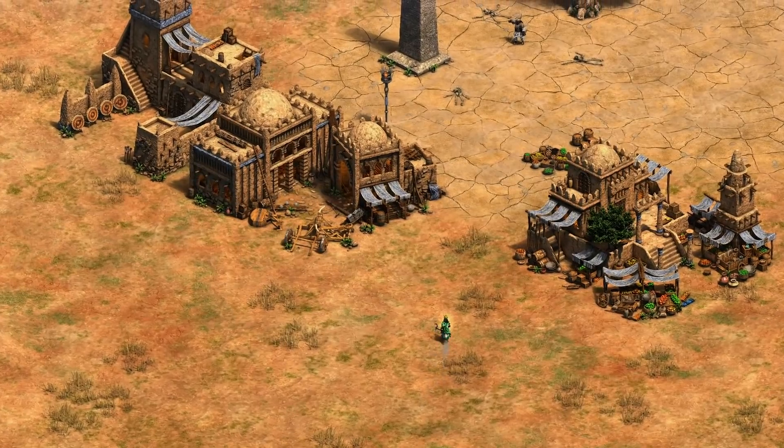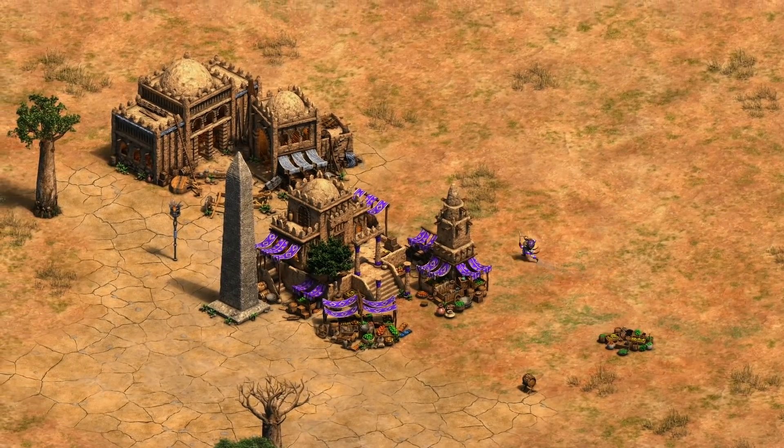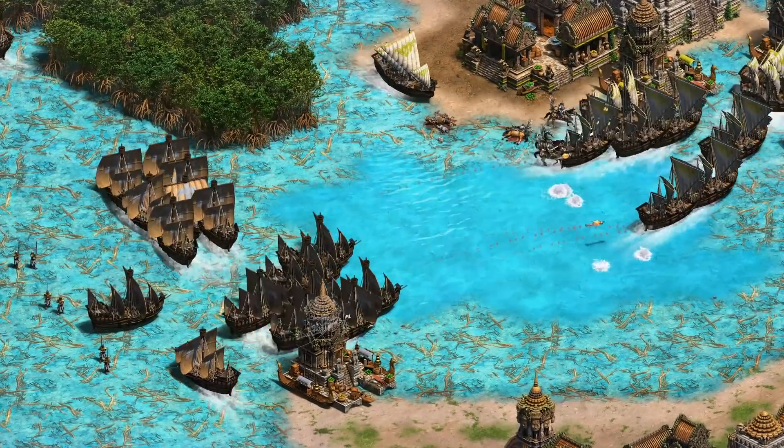Your base resources generate at a speed of one resource per four seconds. Controlling supply buildings will increase your resource generation by one resource every four seconds per supply building controlled. The more supply buildings you control, the faster your resources will generate.